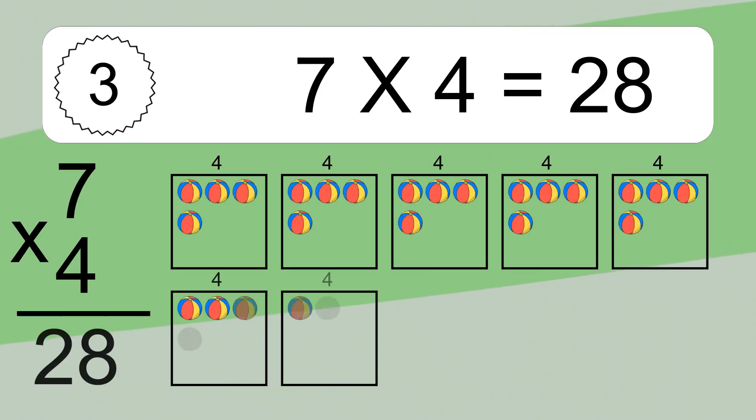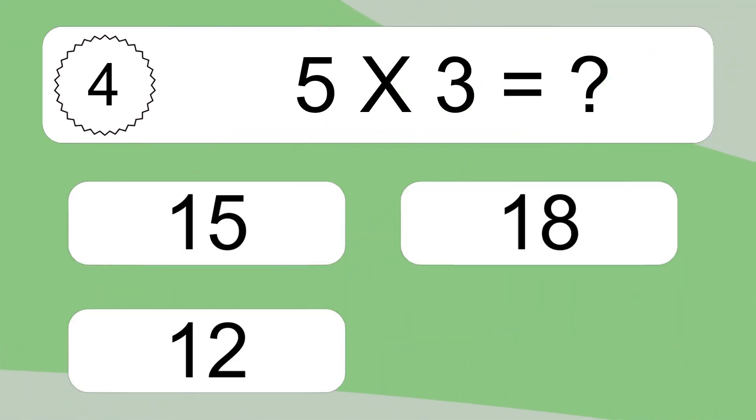Seven times four equals 28. We have seven boxes and each box has four colorful balls inside. If you count all the balls in all the boxes together, you will have seven times four balls. This equals 28 balls. Five times three equals what?